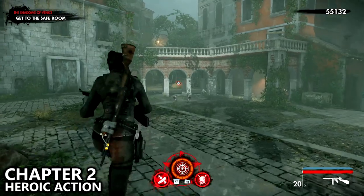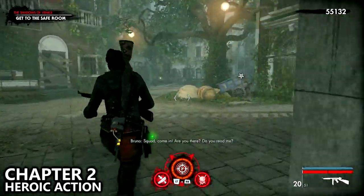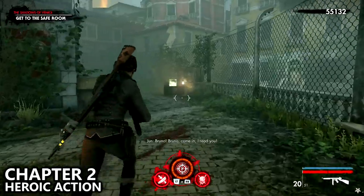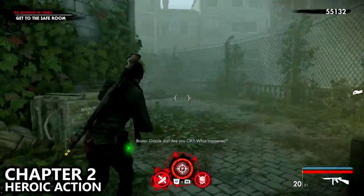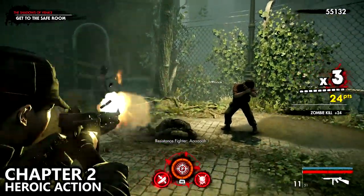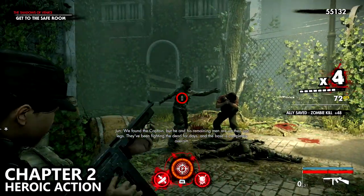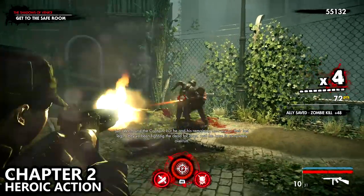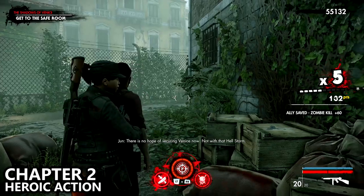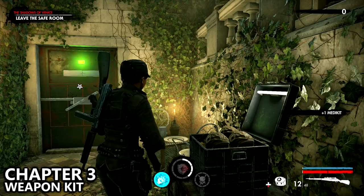Last but not least, we are now basically done with the chapter. Our objective is to get to the safe room by crossing the footbridge to our right. Instead, continue along the path to your left to find someone getting attacked by three zombies. If you successfully defend him from the three zombies he will run away, completing your heroic action. That is the heroic action for chapter 2 before going to the safe room and beginning chapter 3.